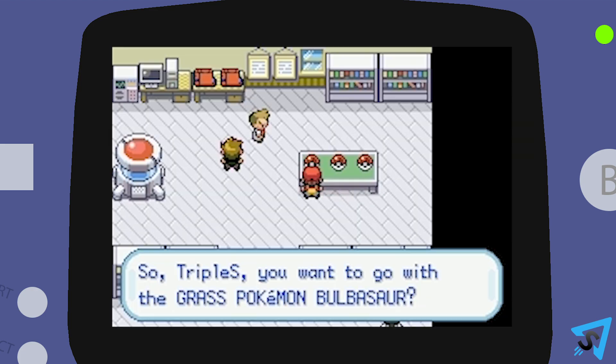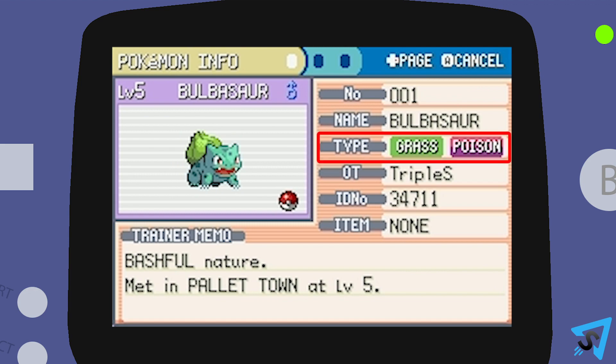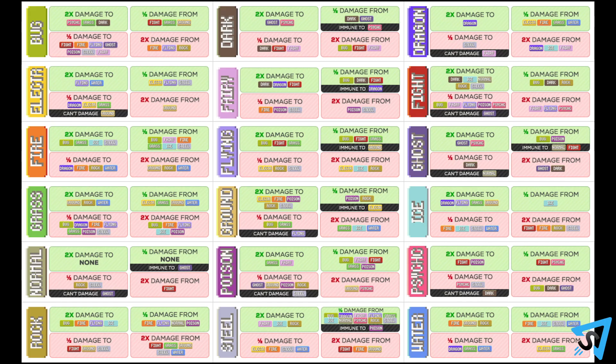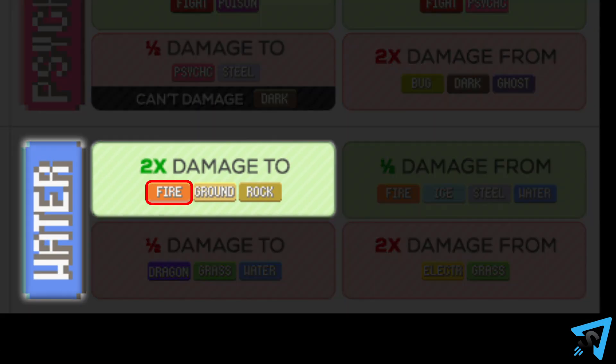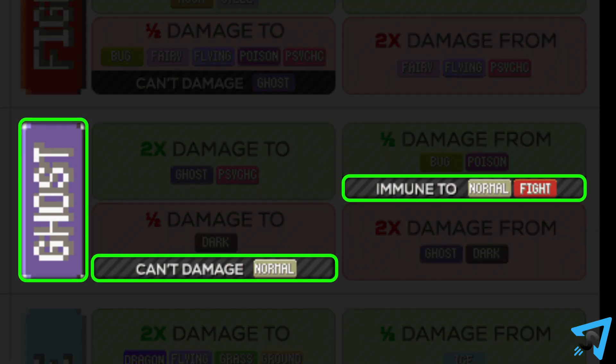Launch a new game and pick your starter Pokemon. Every Pokemon is a specific type or mixture of types. Each type has weaknesses and strengths. For example, Fire is weak against Water moves, and Water is weak against Electric moves. Some types aren't affected by other types.